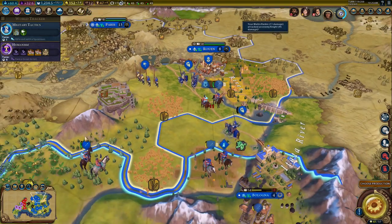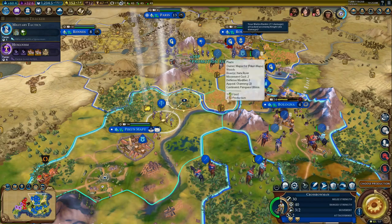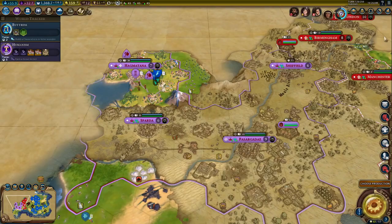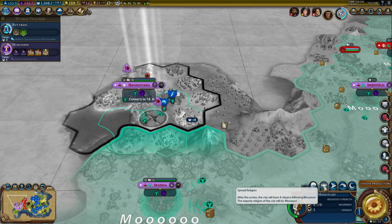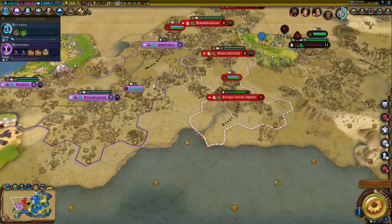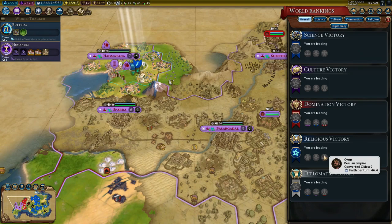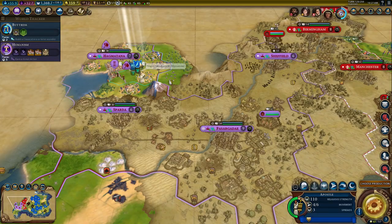I'm almost one-hitting knights just from being in their territory. The hilarious thing is because I got my religion so focused and so early, nobody else really went for one — or they went too late. By delaying the next religion through the World Congress, I actually have a feeling I'm going to win a religious victory before I even show you the whole point of this video. And there we go — I won by 1600 AD, but we can ignore that. The other religion now has zero following.